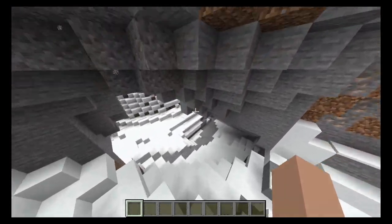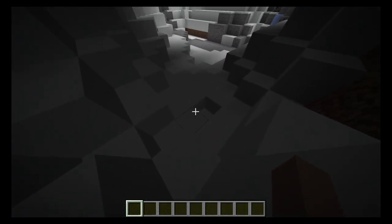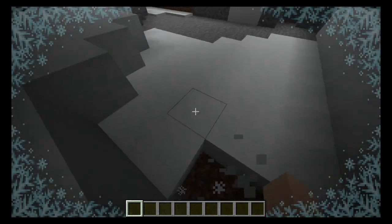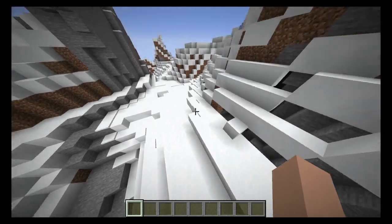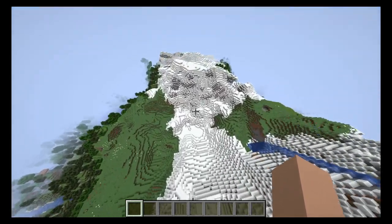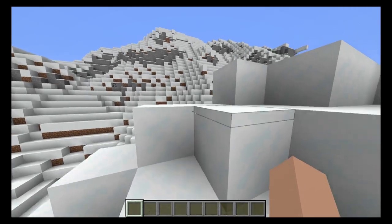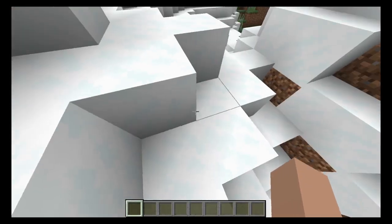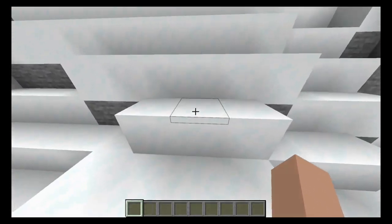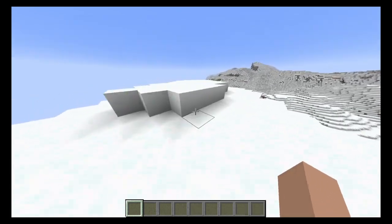That's powdered snow. I don't want to travel in mountain biomes now - I'm going to have to wear leather boots the entire time. There's no chance I'm going to notice any of this powdered snow. How closely does it resemble regular snow? I feel like the biggest thing that might give it away is that snow can't fall on top of it. So if we see an area that dips down in snow levels, we should be able to find it.